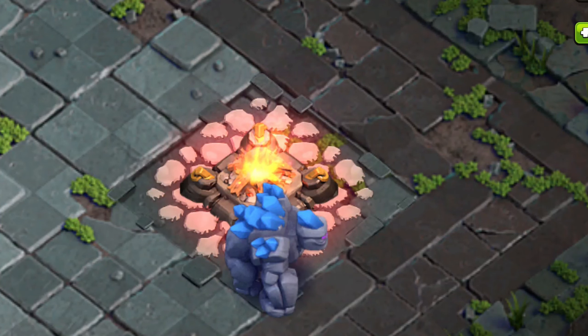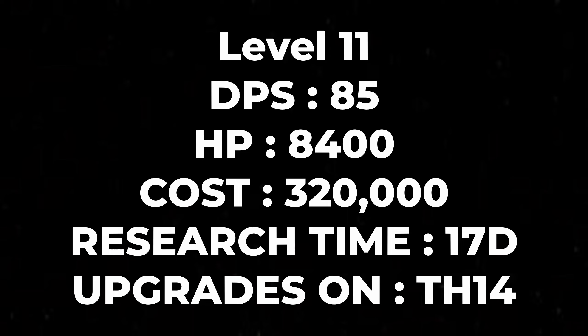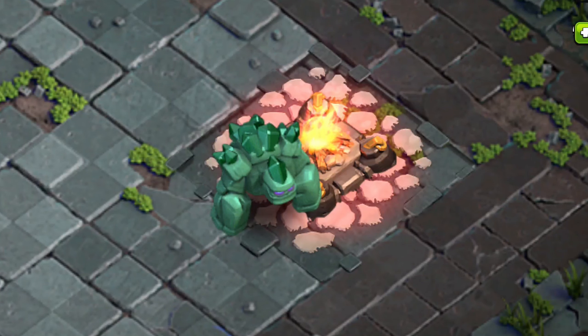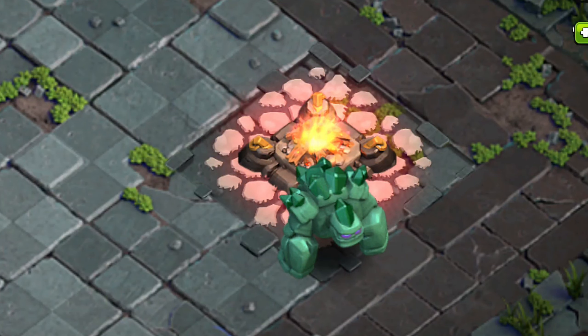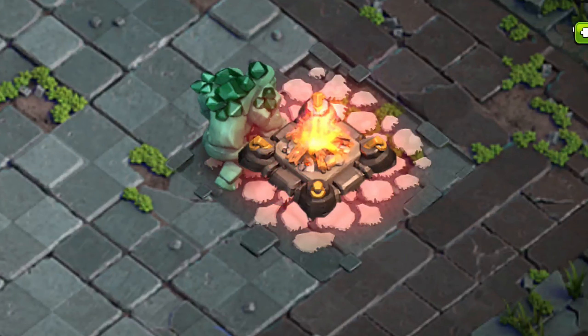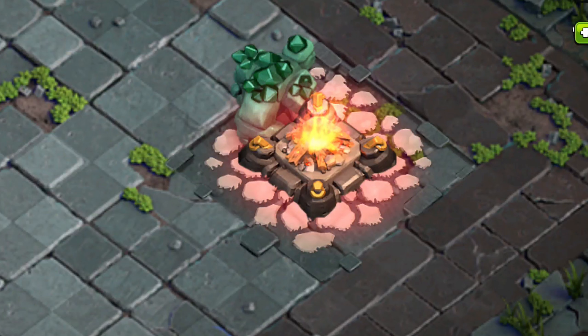Let me upgrade to level eleven, which is the max level at the time of recording. Here are the stats. So this is just weird — to match the Town Hall 14 look they made the golem green, and this is the greenest green I have seen. The crystals are also dark green. The golem definitely looks like an alien — that is how it should look — but I feel a little weird about it.